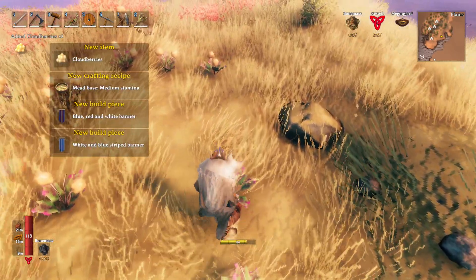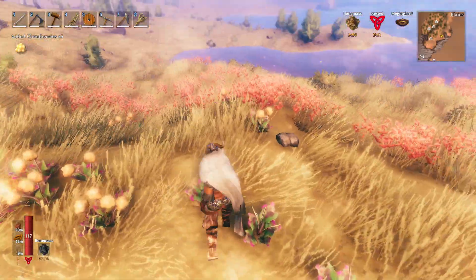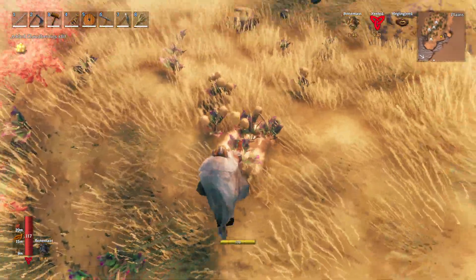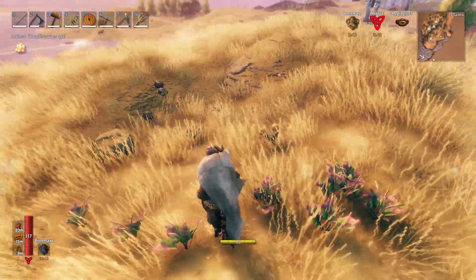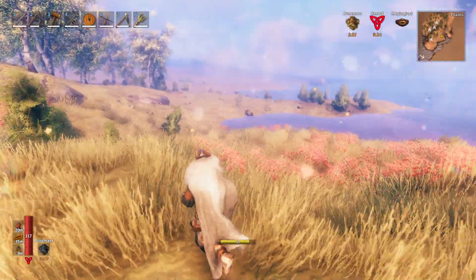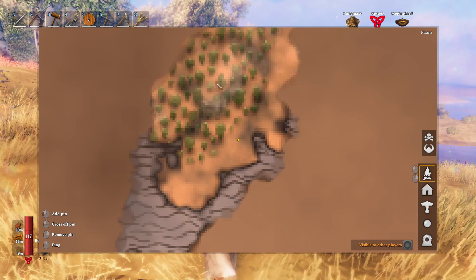Oh — cloudberries! I forgot we picked these up. It looks like every area has their own berries — their own onion or carrot or whatever. So these are this biome's berries. Let's pick these up. Let's get rid of these map markers — they're already annoying. Let's make a home — actually, that's where our boat is.